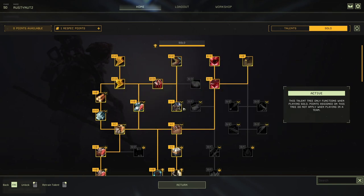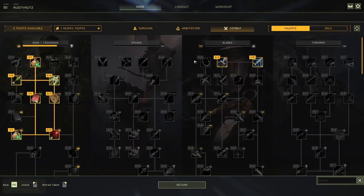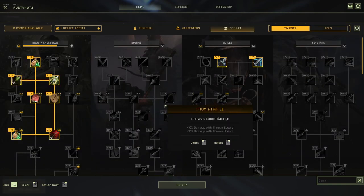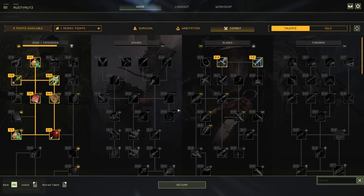It's trial and error, which can be frustrating and very expensive especially if you've got ren and you need to respec. The solo talent tree only functions when playing solo — so you'll only get the benefit from this tree as a solo player. When you're playing multiplayer, the points assigned on the solo tree do not apply. So playing solo you're basically getting 75 total points. If you're playing multiplayer you won't get the solo tree benefits and you'll only benefit from what you used in the main trees.